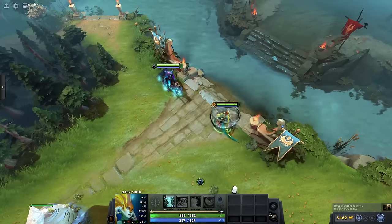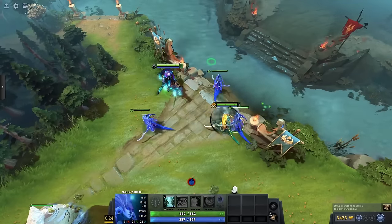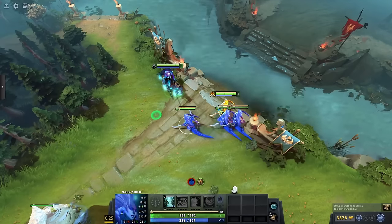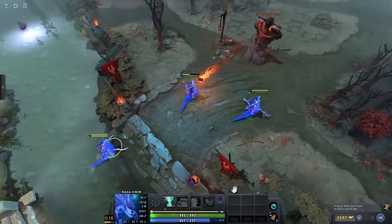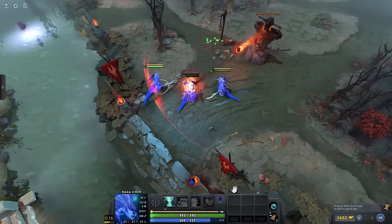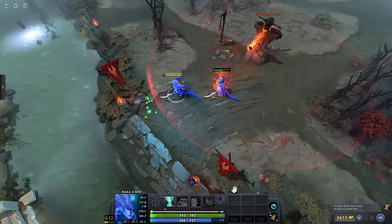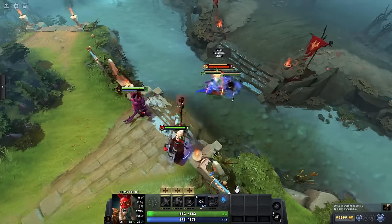If a damage barrier is applied to a unit and an illusion of that unit is created, the illusion will not have the damage barrier on them. But if a unit has a damage barrier from either Bubble or Block of Cheese and an illusion of them is created, the illusions will have the damage barrier. This makes Bubble especially good on illusion heroes — Block of Cheese too, but no one ever builds it anyway. It even works when creating illusions of enemies with something like Disruption or Dark Portrait.